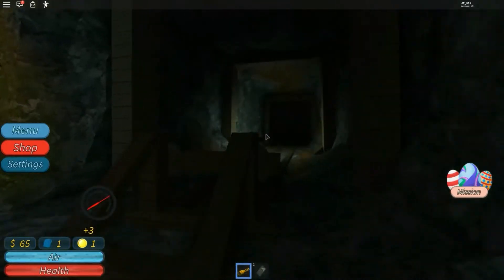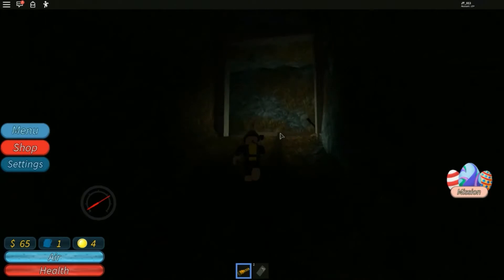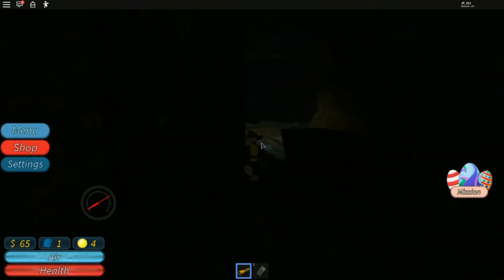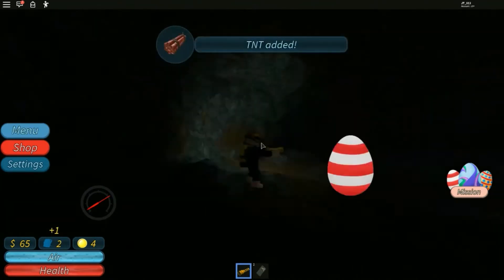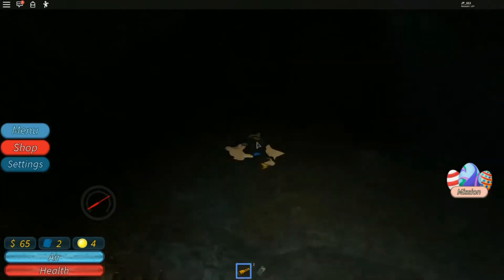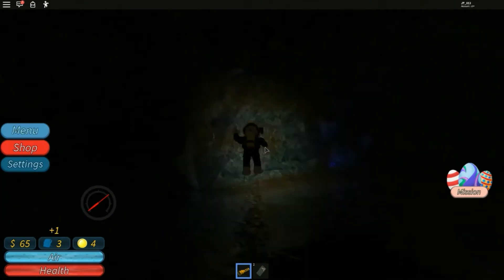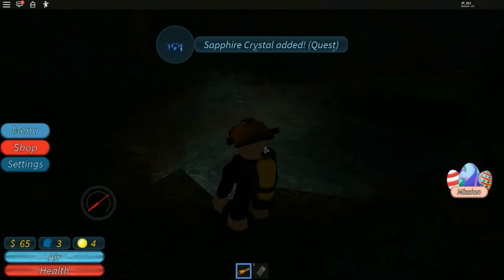Let's try going in here. Man, these caves don't look very safe. Let's check over here. Let's go back outside. Dynamite. Another book — Meyer's journal. Anything under here? Yes. That tank ran out again, but that's okay. Sapphire crystal. That's another quest.